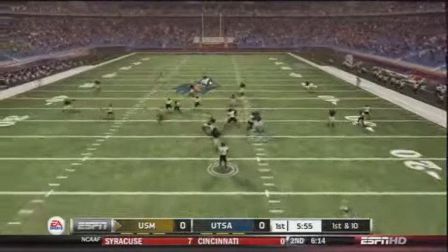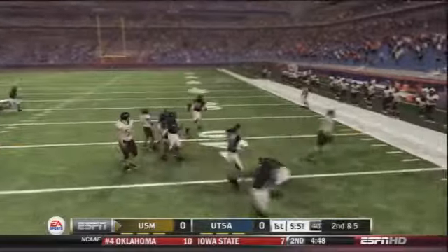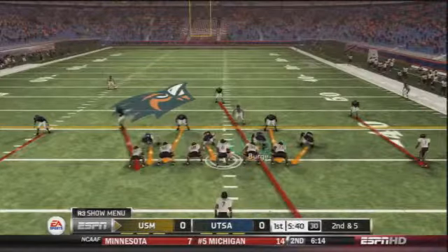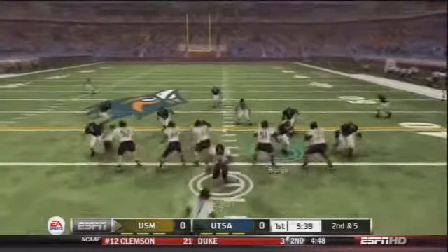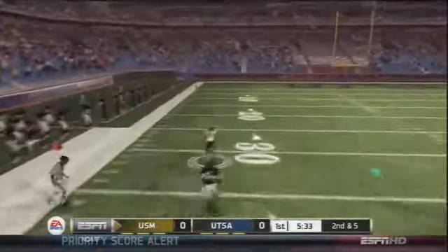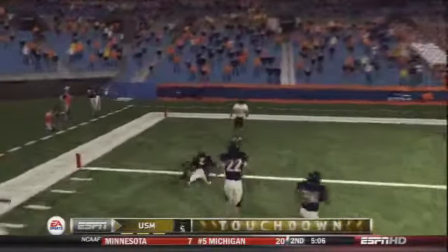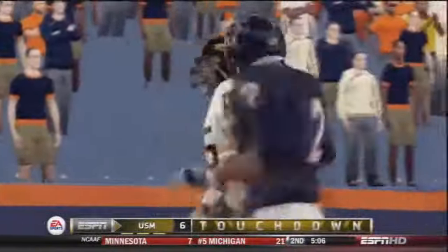Southern Miss on offense to start this game. It's Arsenio Favor the quarterback — the mid-screen to Sullivan the wide receiver, he's gonna get a few yards. Looked like a broken play as he was under pressure. Second down and five, want to bring the blitz on the play action — good protection going deep left side, and already we got burned. That is Quentin Pierce in the big touchdown catch, going the distance. It's 7-0 Southern Mississippi very early here in the Alamo Dome.